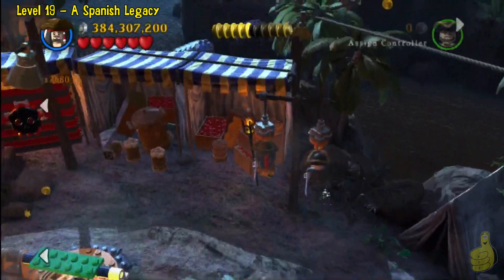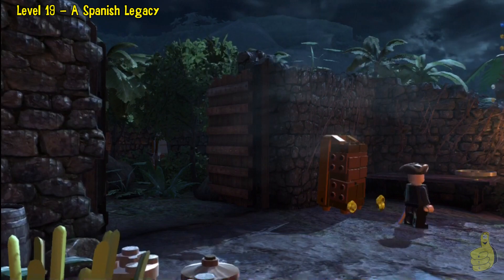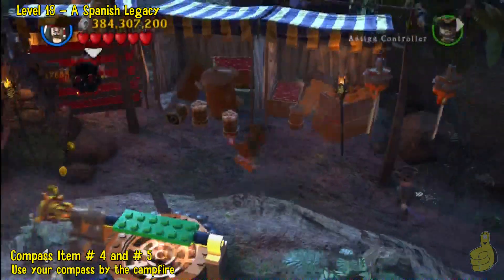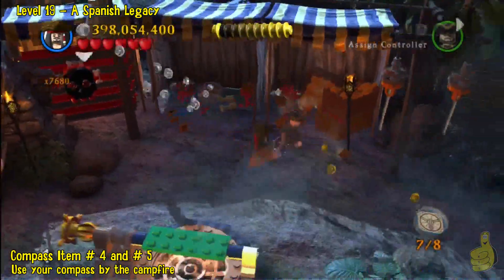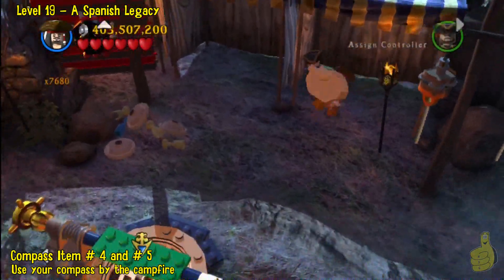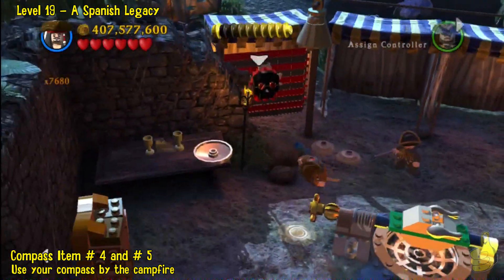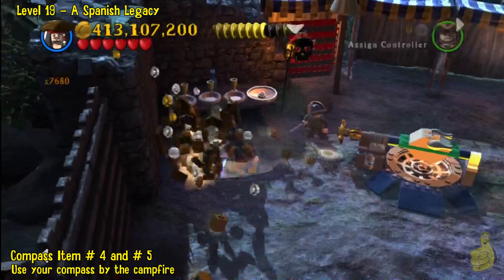Here we are — we're inside. We're going to play a little joke on the old townsman here. Inside here, we got compass items four and five. The first one is all the blocks jumping around — we're going to build those up to make all the dinnerware. The second one is the giant turkey or chicken, whichever it is. A little word to the wise: don't overcook it or you'll have to do it again.